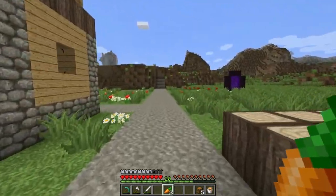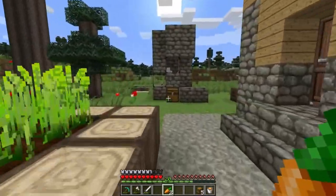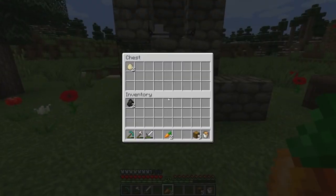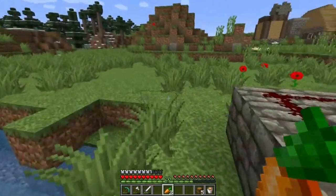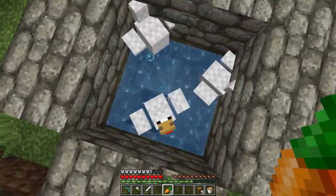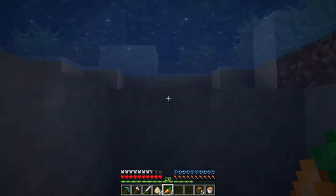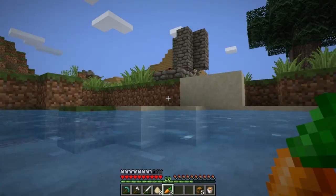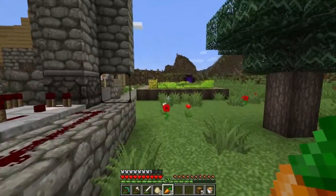Okay, so we've got some nether brick going and we've got some eggs probably coming up by now. Two eggs here — we're doing good. Let's check our other egg hatchery area. Two more eggs — that's good.